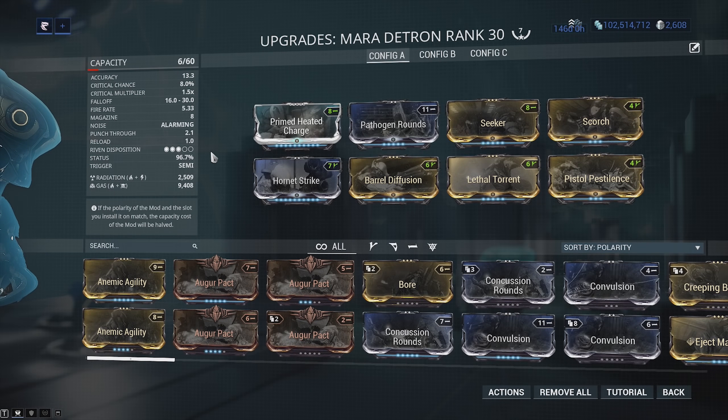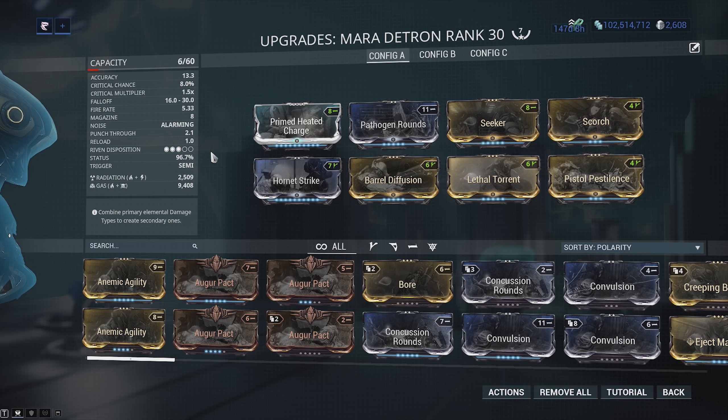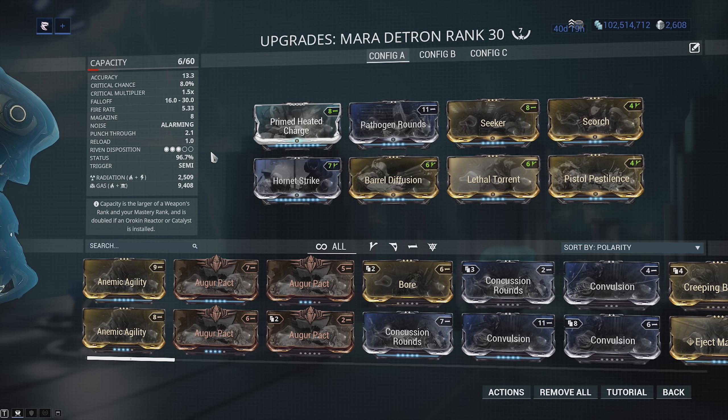With the Mara Detron, the effects are a little bit more noticeable. I like going for gas damage — I'm using radiation and gas on this build. Radiation because we're fighting Bombards, so radiation damage deals more damage versus those guys. And then gas for the damage over time — it's kind of like stacking two damage over time effects.